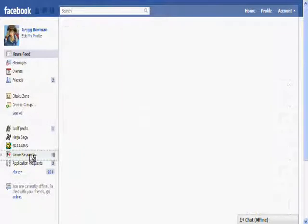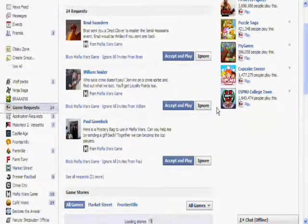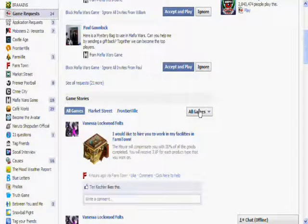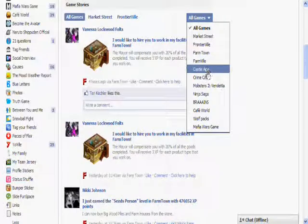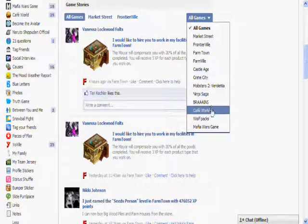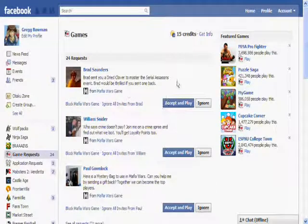Now I'm going to go into my game requests. I'm going to go down and go into all games. I'm going to left-click on my games, then click on Mafia Wars games. As you can see, there's nothing there. Now this takes a couple minutes to work, so this will disappear in a couple of minutes.